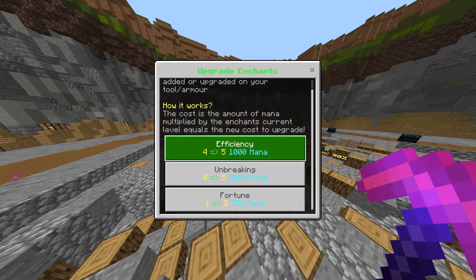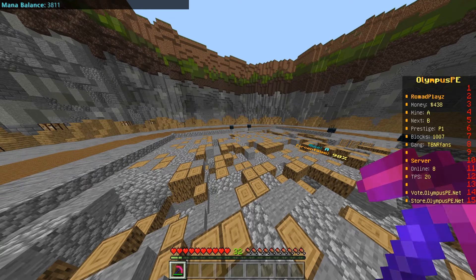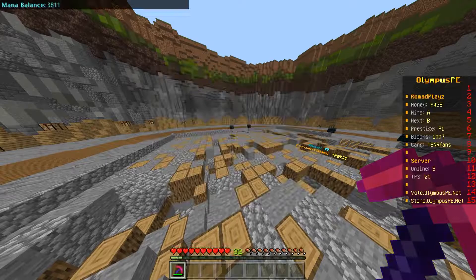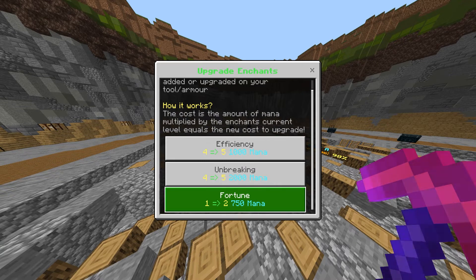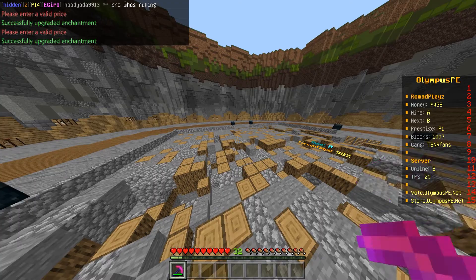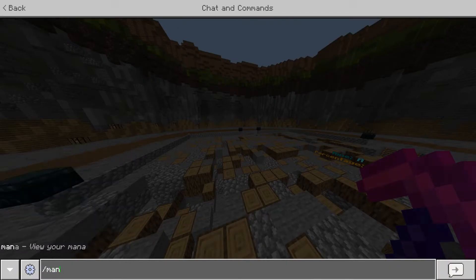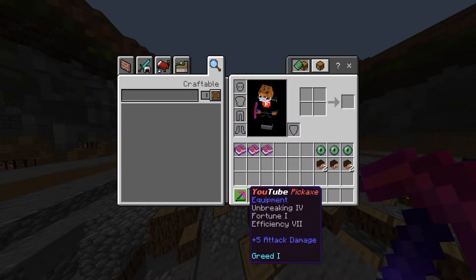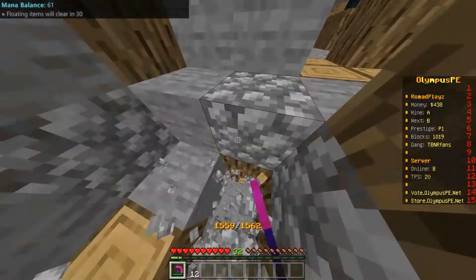You get mana from mining — I've got 3,811 right now. So let's do /upgrade and we can upgrade our Efficiency and Fortune. Let's upgrade Efficiency — there we go, and again. We upgraded it three times and we're at Efficiency 7, so we can mine much faster now. Look at that difference!